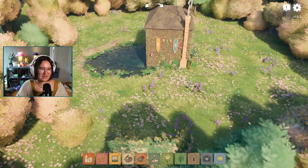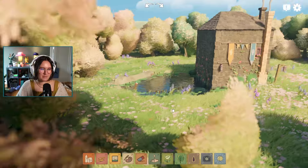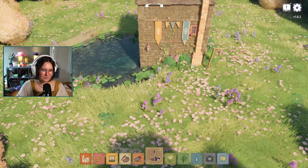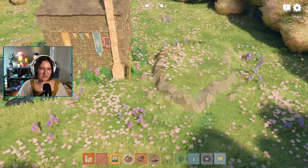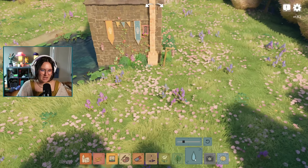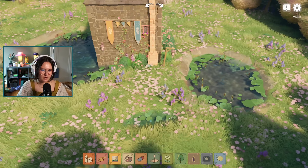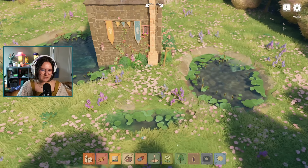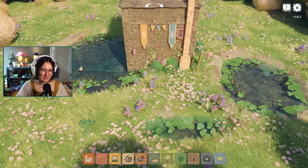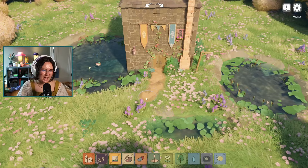The demo had sheep walking around but it seems like there are different animals now. The demo also had terrain adjustment, which is still here — you can put stuff up on a hill. You can draw bigger water areas or really small pieces. And paths are still a thing.